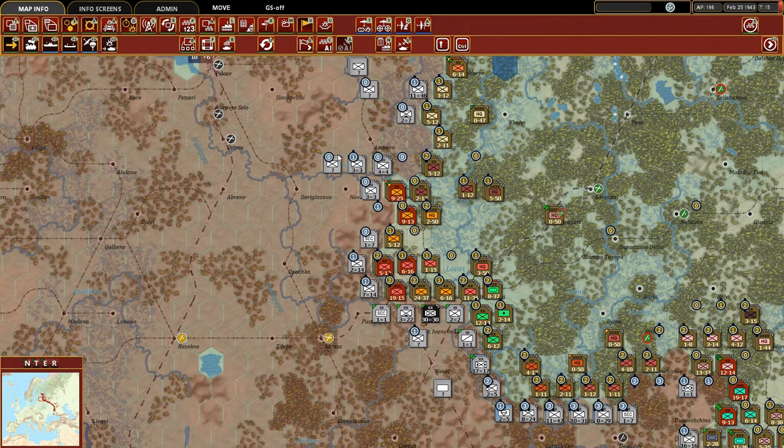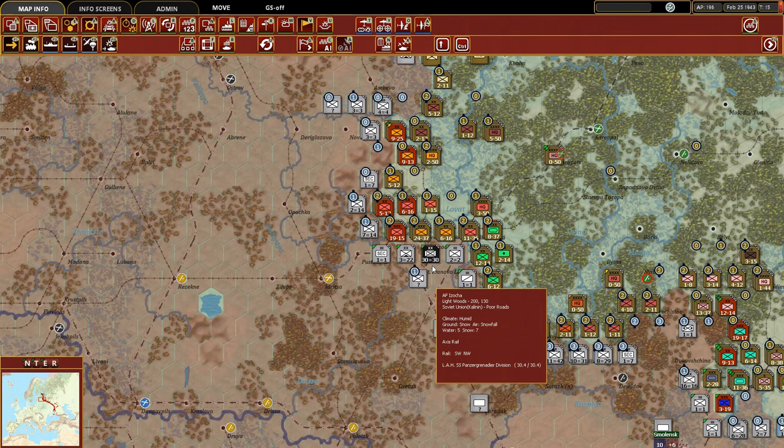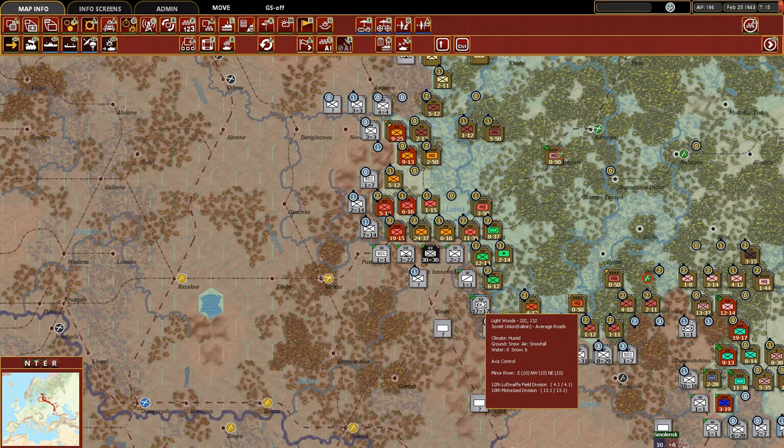Now look at it. This entire pocket that they've got right here - we have enough to not only push through but just to obliterate them. Look at these defensive values: 7, 14, 14, 1. We could break through all along this line. Down here: 2, 1, 5, 5. The only area where they are heavily fortified is with the LAH SS Panzergrenadier Division, which I think they built back up to full strength, and then the 3rd Mountain Division and the 10th Motorized Division. Other than those units, we kind of outclassed them all along in this pocket.